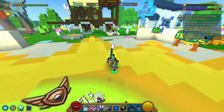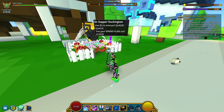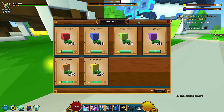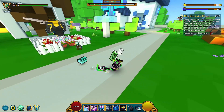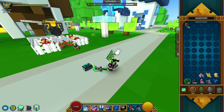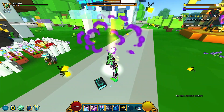For the first step of the questline, you have to talk to the duck NPC on the east side of the hub, which will reward you with 25 dragon coins. The next step requires you to throw 10 spring flingers, so buy one set of 10 of any color from the NPC duck store and throw them all to receive 650 mushroom chunks.